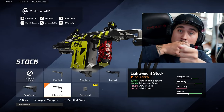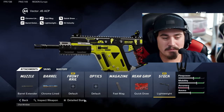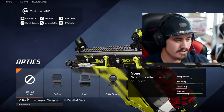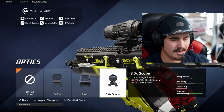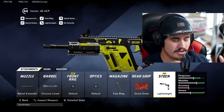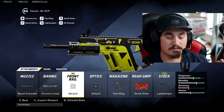We're going to run the lightweight stock so you can get that strafing — running around the map so people can't hit you. That pretty much sums up my Vector build on XDefiant. You can run an optic if you want — the reflex or whatever. I haven't tried the 3x scope yet, but you can take off the fast mag or lightweight stock to fit an optic.